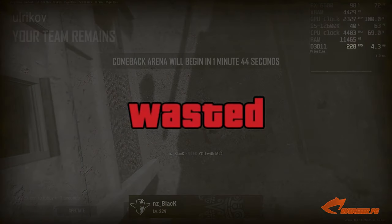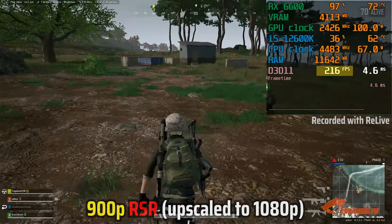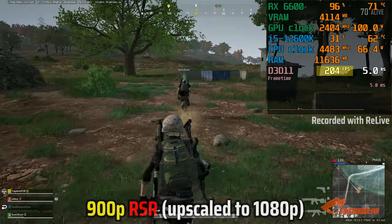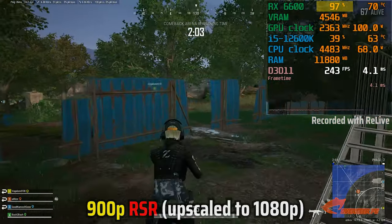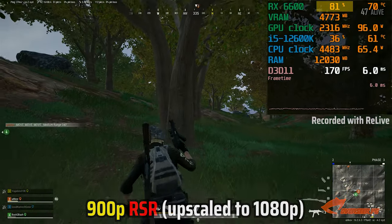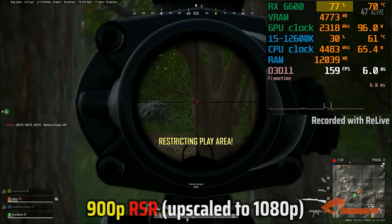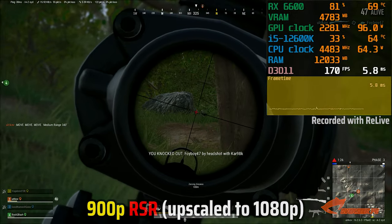Let's start off with 900p RSR. Now this is really good. Our FPS easily reaches 200, sometimes even reaching 250+. GPU utilization is nearly maxed out on open areas. Do note we are using Relive to record here so expect some FPS losses. Frame times are pretty consistent and look at that performance — it's pretty solid.